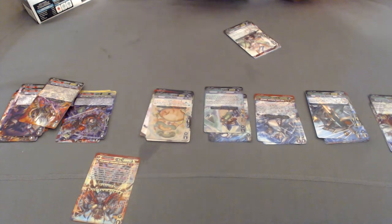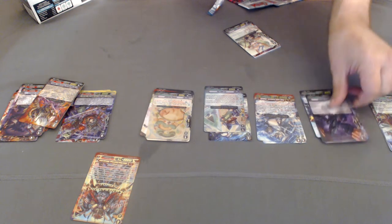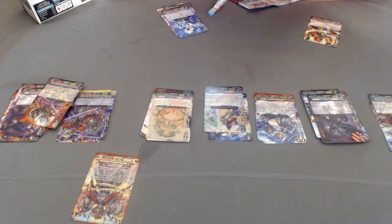I need to sleeve that as soon as possible, but I forgot to bring my sleeves over here. A Vulcan — Stealth Beast.